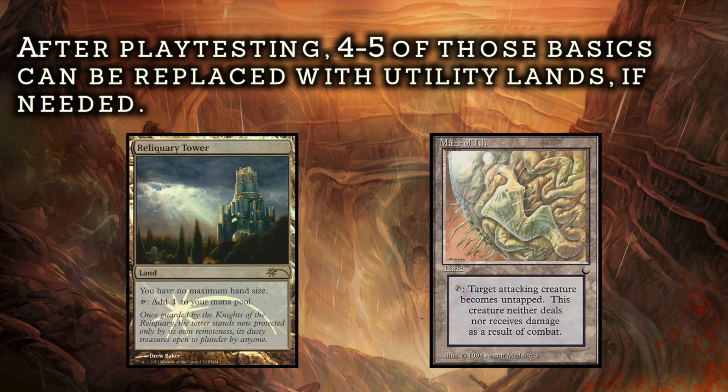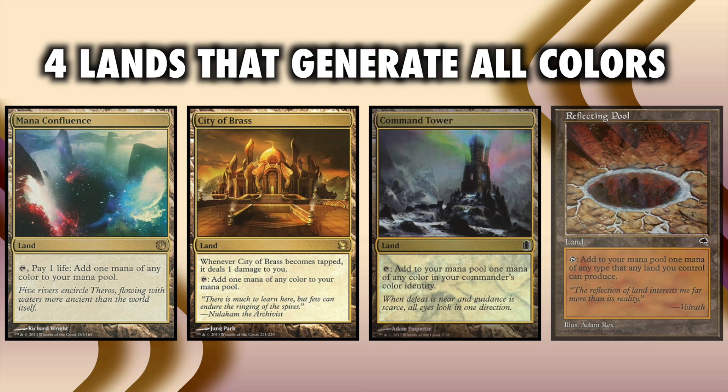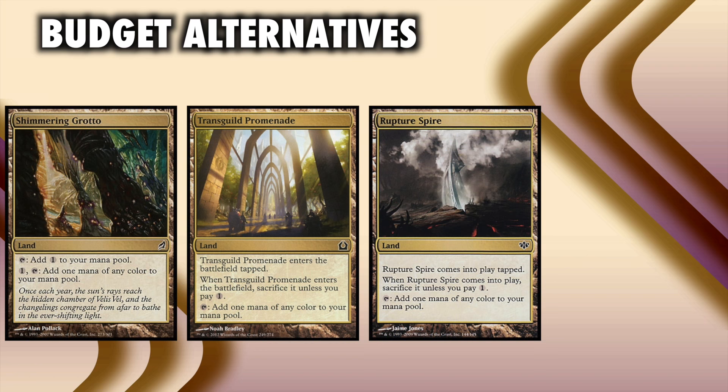You should not run more than 4 to 5 utility lands for a five-color mana base. So looking at our formula, we currently have 14 basic lands, 10 fetchlands, and 10 dual/shocklands — 4 land cards remain. You'll want to include 4 lands that produce any color of mana. Ideally, these are Mana Confluence, City of Brass, Command Tower, and either Reflecting Pool or Crystalline Quarry. Budget options include Rupture Spire, Trans-Guild Promenade, and Shimmering Grotto. This brings us to 38 lands.